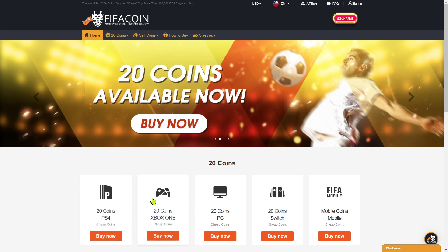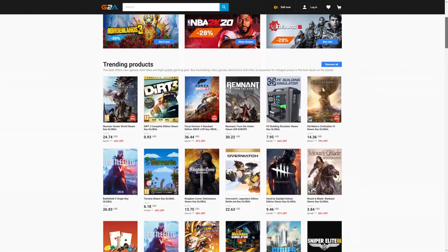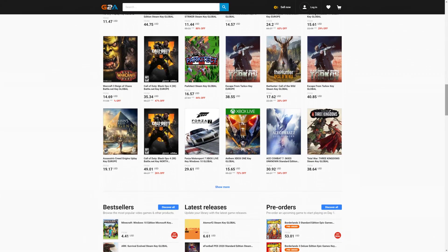Get your cheap and safe coins within 10 minutes from the cheapest place on the market - follow the link in the description and use the code CRASSY for a huge discount. If you wanna buy cheap game codes and prepaid Xbox and PlayStation cards, G2A is the place for you - check the link down below.